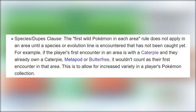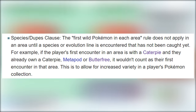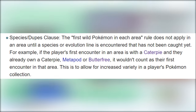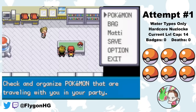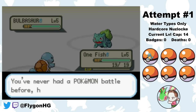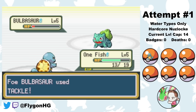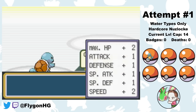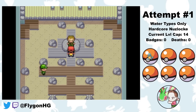Just as a quick reminder: I play with Species Clause, so I can reroll encounters until I get a unique encounter, but I can only use one of each unique evolution line. I start the challenge by selecting Squirtle as my starter. I name him Onefish, and then we're challenged by my rival, who I name Land — since fish hate land. Not the most clever rival nickname. Onefish takes out Charmander and we continue on our journey.